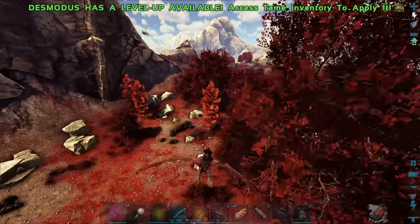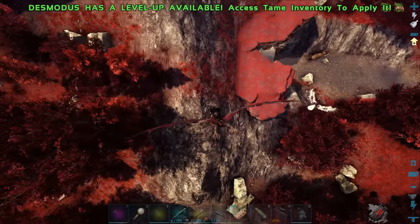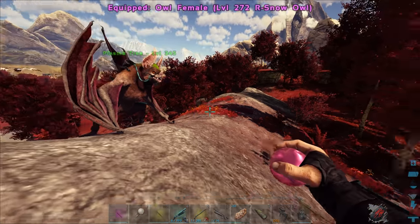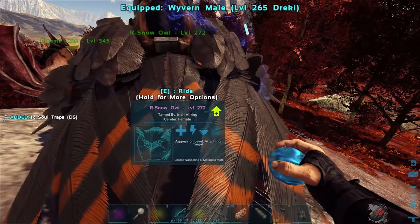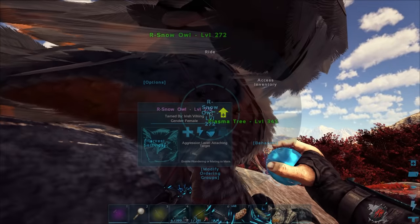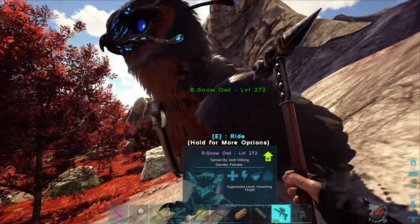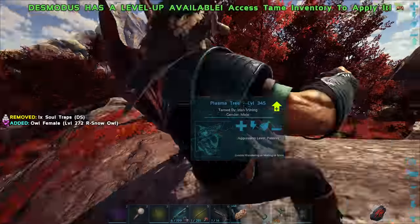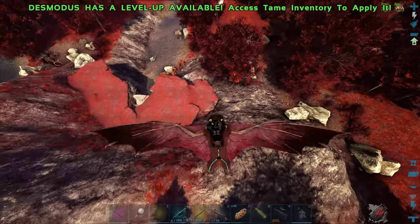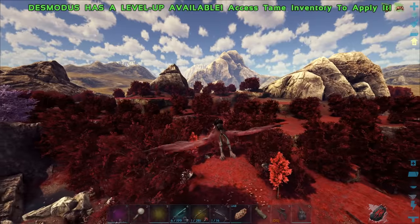This area does get kind of dark, so maybe we should turn on heat vision? I'm not saying it's super dark here, but there's like a filter on this area that I'm not the biggest fan of. I love the Desmodus for searching for Thylas — I don't know why I would ever use anything different.